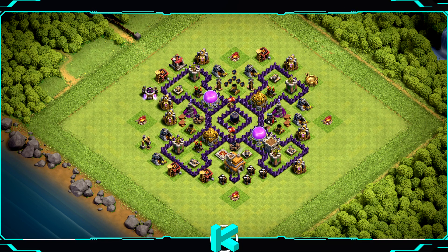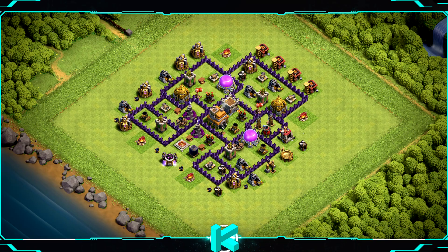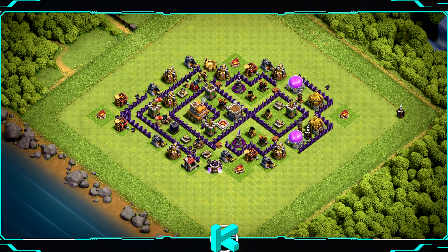Base number 18 will pretty much work for any goal you want — war, trophy, and farm. Base number 17 is a war and clan war league base design, great against dragons. Base number 16 is a trophy base design for getting lots of trophies.